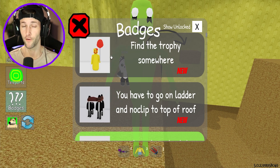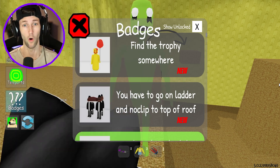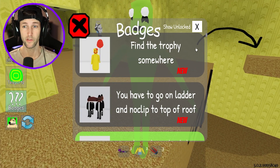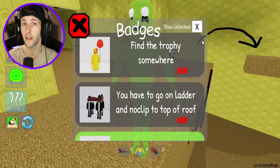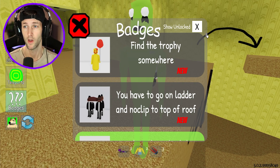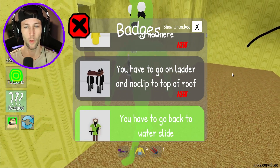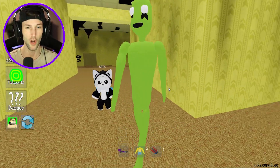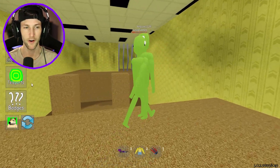Now we got to find the trophy for the party goer. I don't know where that's going to be. This dude looks like he would be down by train eater as well. He's like a McDonald's character. Have you seen the new adult happy meal toys? They're creepy. They look like something straight out of the backrooms. I kind of want them though. I've never had a McDonald's adult happy meal because I don't eat McDonald's — I just want the toys. How about finding a ladder where we have to no clip to the top of the roof?